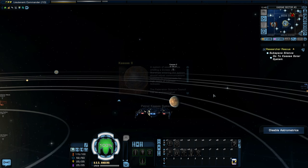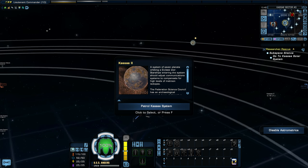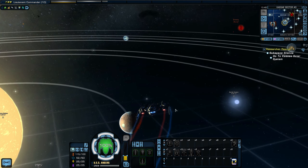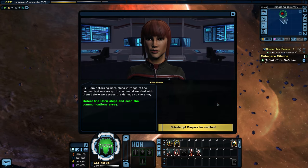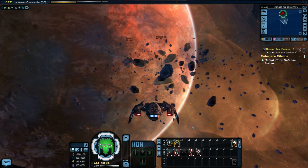Welcome to the Kasei 2 system. Looks like I have to patrol it before doing the mission. My officer is detecting Gorn ships in range of the communications array and recommends we deal with them before assessing the damage to the array. Time to defeat the Gorn ships!